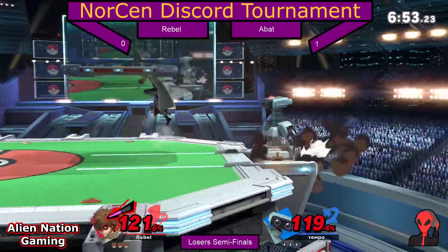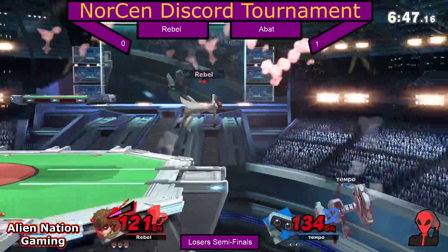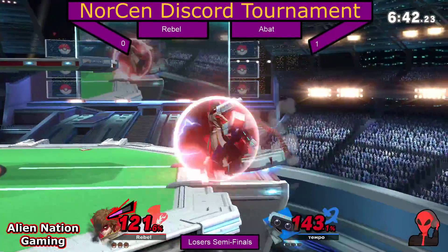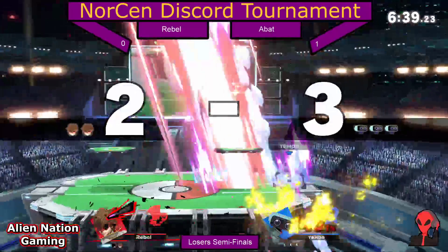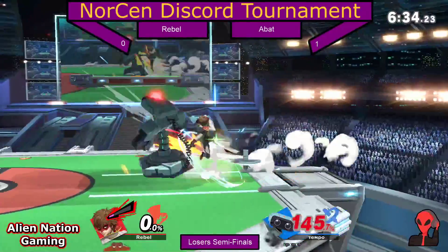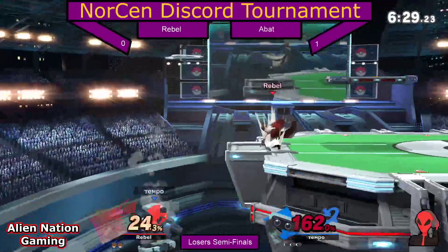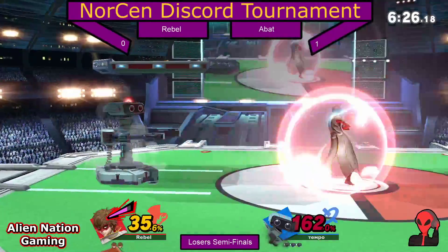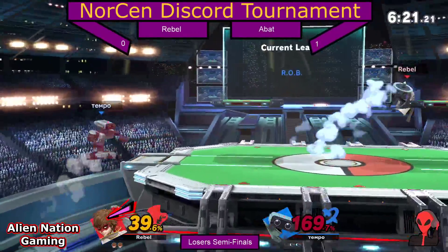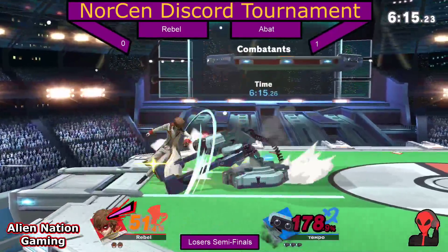Down tilt catching him, not quite falling up off of it though. Hashtag grab. Forward throw getting him offstage. Down air caught him, but put him in a worse position all things considered. Going for the down smash read, but dash attack into a shield leads to up smash — bot takes the first stock here. However, the bot is sitting at 153, prone to a straight hit potentially taking the stock like a back air if Rebel were to throw something like that out. Picks up the gyro, gyro's gonna force Rob offstage again.